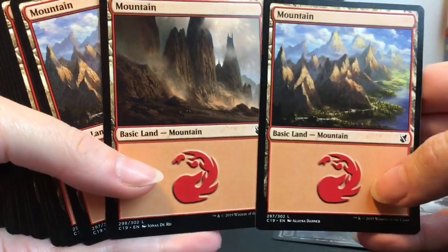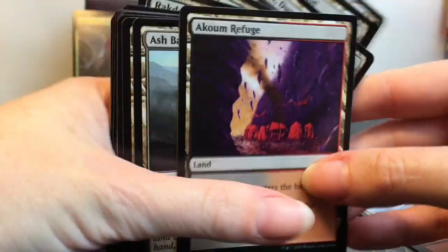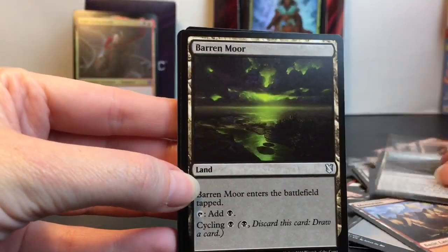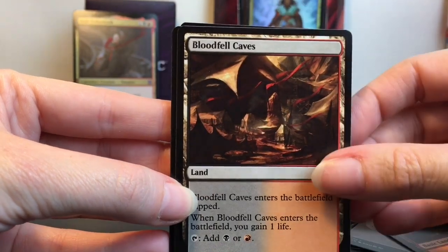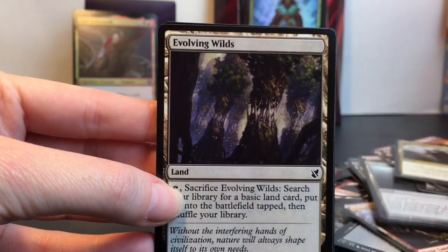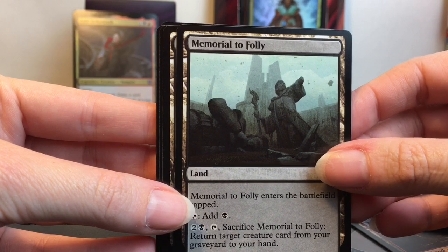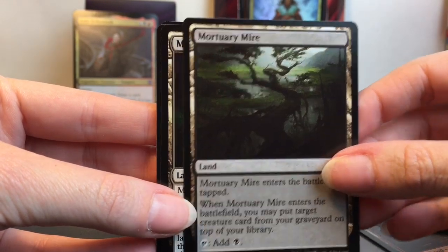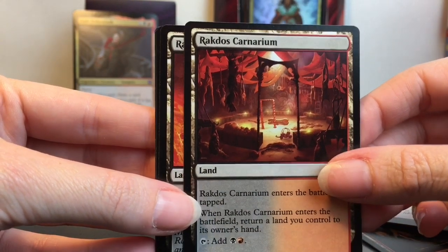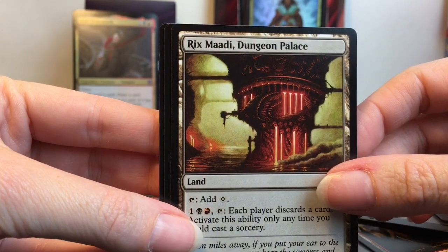Then we have Mountain — oh, we have a different picture of that too, we have a bunch of those. The Refuge, Ash Barons, Baron Moor, Bloodfell Caves, Cinder Barons, Command Tower — that's very cool. Evolving Wilds, Forgotten Cave, Memorial to Folly, Mortuary Mire, Myriad Landscape — that one's cool. Dungeon of the Mad Mage... and Palace.